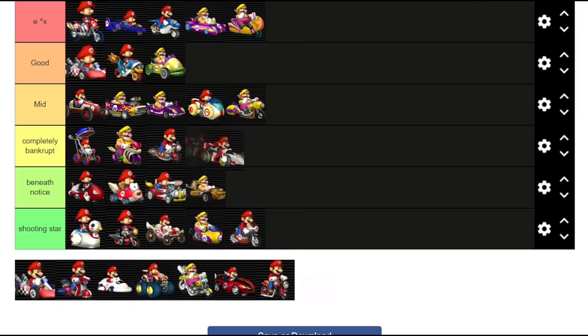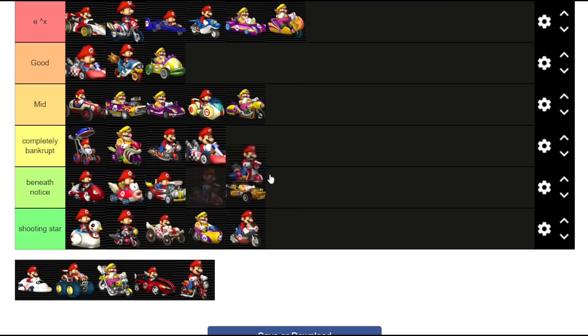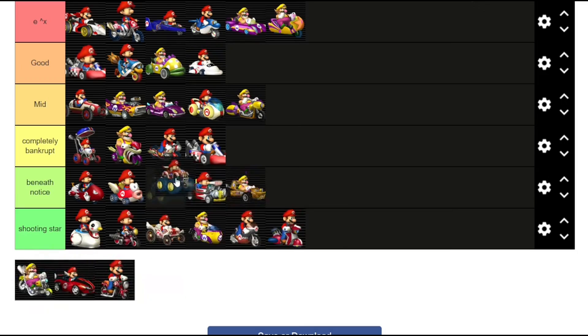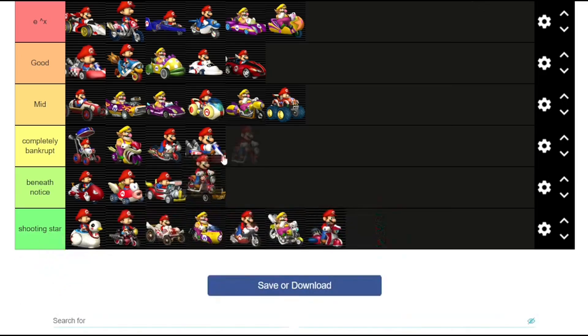Spear and sneakster are super similar, but in this case I think the spear is a lot worse, so I'm going to put it in shooting star tier. For the sprinter, it has a lot of similarities with the jet setter, but it's better than the jet setter in this case — we're going to put it e to the x. Standard cart: it's bankrupt, that's all. Sugar scoot: we're going to put it in shooting star tier, it just can't compete with almost any vehicle. Super blooper is pretty good, so we'll put it in good. Tiny titan is nice because you unlock it right before Funky Kong, but that's all it's got. Wario bike — it's kind of a wild card, really inconsistent — I'm going to put it in shooting star tier. Wild wing is an easy good.